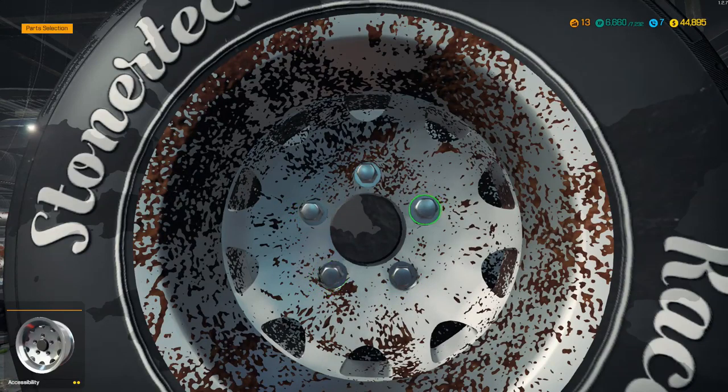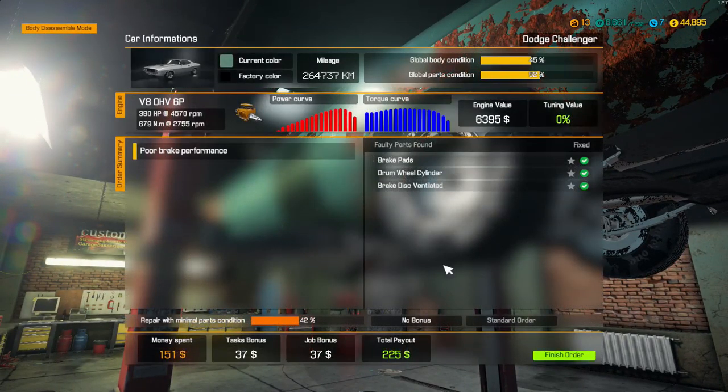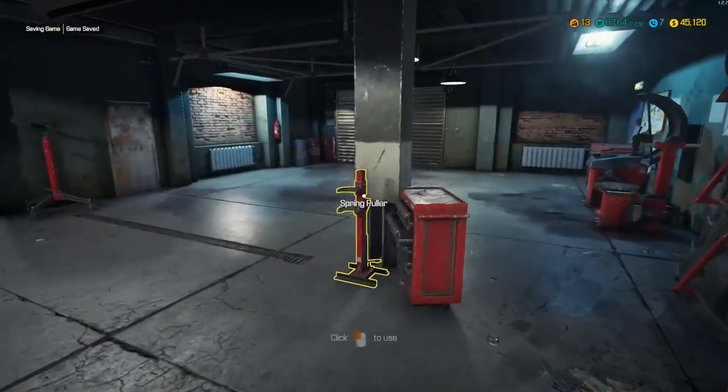This Dodge should be all sorted. Money spent: $151, and we're going to receive $225. Nice.